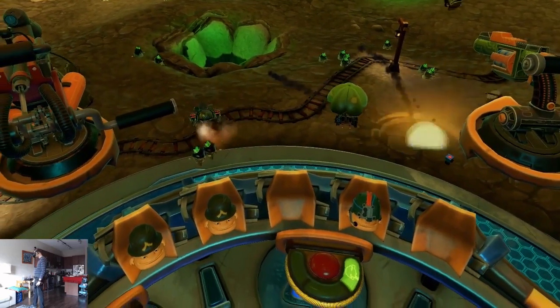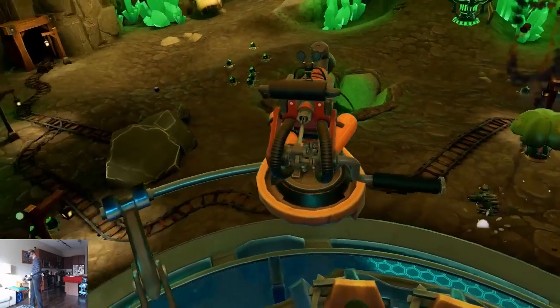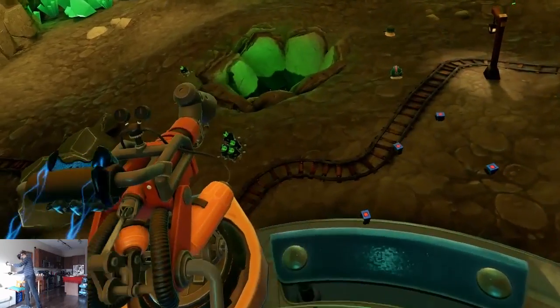Spuds Unearthed is a mix of god game and real-time strategy. The game currently has no tutorial at all and no menus or descriptions. For now you'll have to read the guide that's in the forums to learn everything, but I'll show you what I know after both reading that and playing.